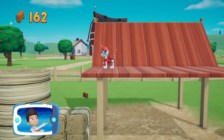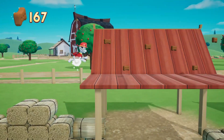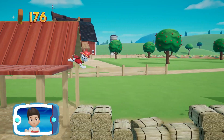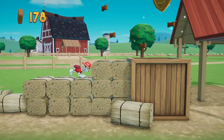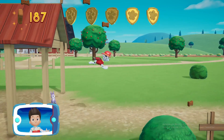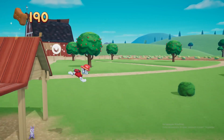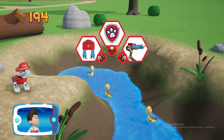Collect all the pup treats in a mission to earn special pup treat awards. There's a golden paw print close by! You found a golden paw print. Find all the pup treats that you can. Which pup ability should you use?